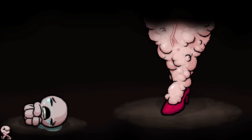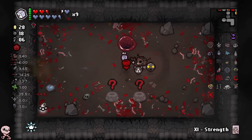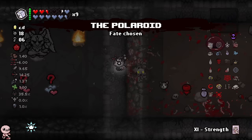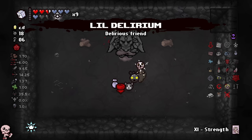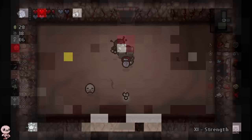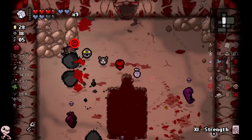Mom fight time. Probably the easiest Mom — she also gave me a free tinted rock. Polaroid definitely, because I have Holy Crown trinket. Two-heart devil deal — I will be doing that. I get Lord of the Pit — it's okay, I was kind of expecting Brimstone. Reroll, I get a little Delirium. I hate it here. Open this up — I'd rather have this. Is that a hard decision? Am I weird for making that a hard decision?